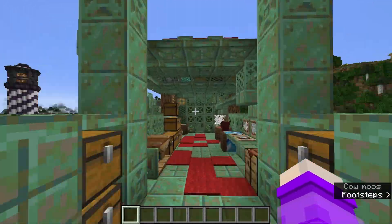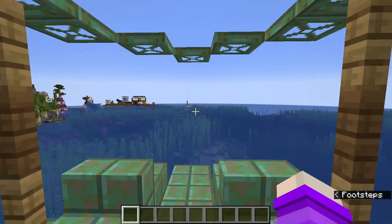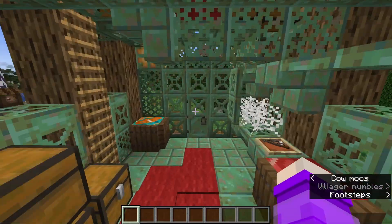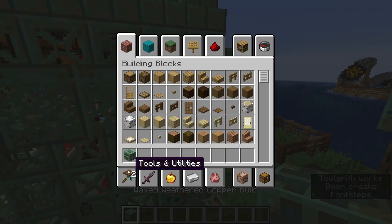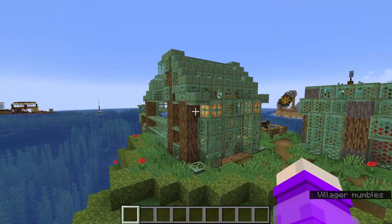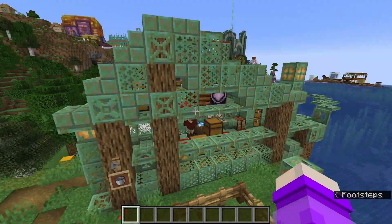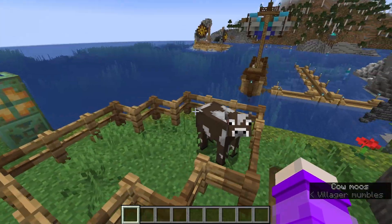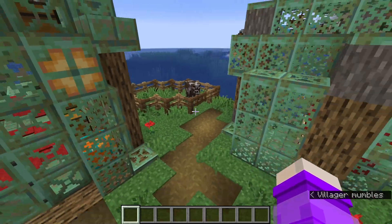I was originally going to have the villager free roaming down here, so I put the barriers in and didn't get rid of them. The copper bulbs were just added as well, so it looks kind of interesting - I feel like that was just a nice touch. There's also a cow in a little pen here, because a bucket of milk was in the prompt and I felt that fit.